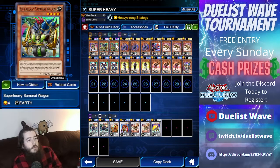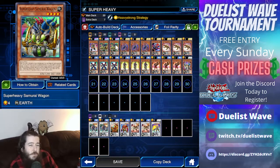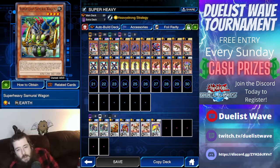What you want to do is summon your Super Heavy Samurai in attack position. Its effect will activate and change it to defense position — it only works when it's in defense position. From there you can use its effect to change it into attack position and search the deck.